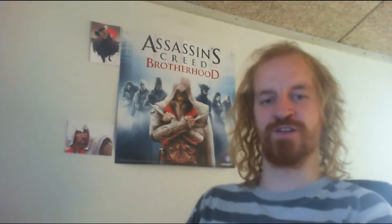Put a 1/1 white bird creature token with flying onto the battlefield, then populate. This is a really neat card, especially because you can either choose to get a new copy of this card's token or another copy of a token already on the battlefield.